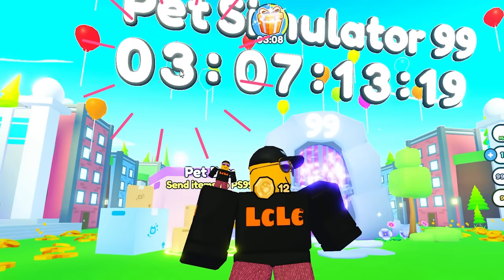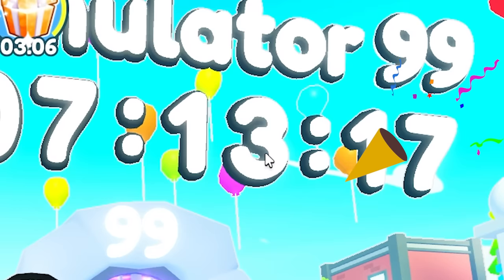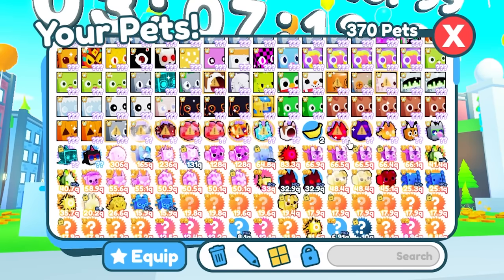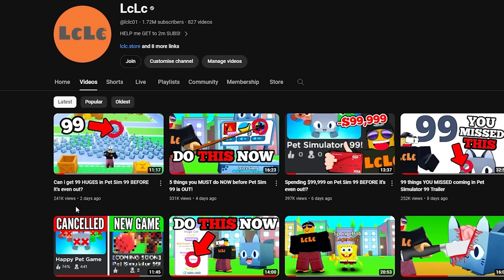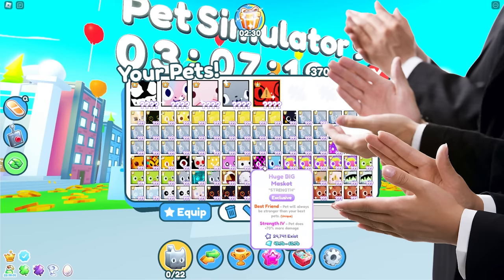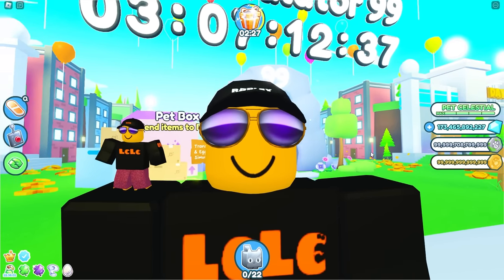Pet Simulator 99 comes out in 3 days, 7 hours and 13 seconds. 8 minutes? Seconds? Who knows? I've still got a ton of pets to transfer over. In my last video, I tried to get 99 huges ready for Pet Simulator 99, and I achieved this goal. Now all I've got to do is earn a ton of robux to get them into the new game.